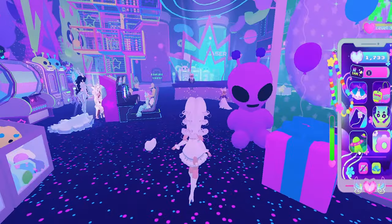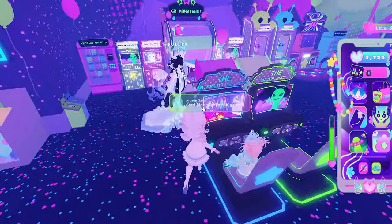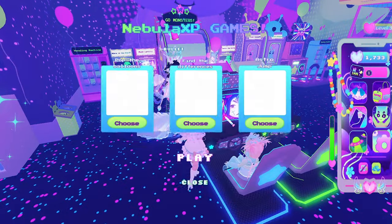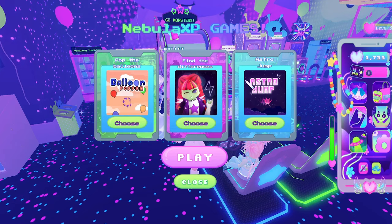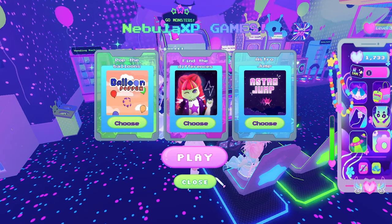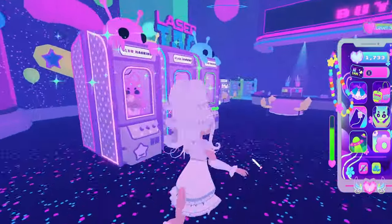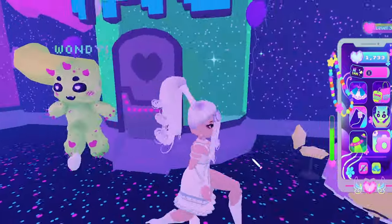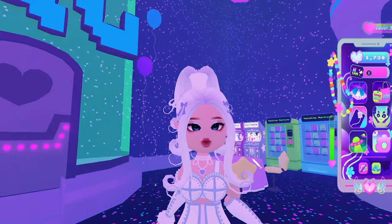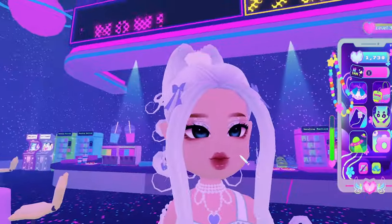It's very easy to farm in this game. All you have to do is travel to the arcade, and once you're there you can play a lot of different arcade games. There's Balloon Poppers, Find the Difference, and Astro Jump. In my personal opinion, Astro Jump is the best way to farm — it gives the most profit. There's also laser tag at the back where two teams fight each other, which is another way to earn money.